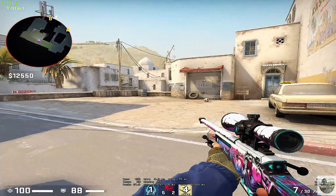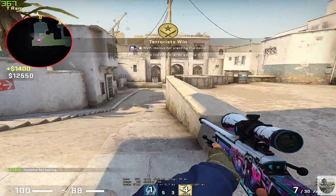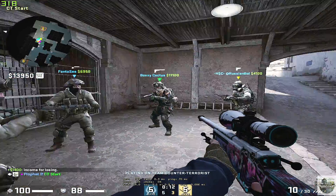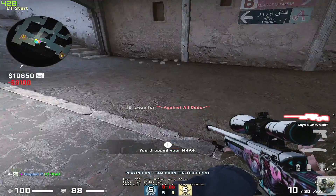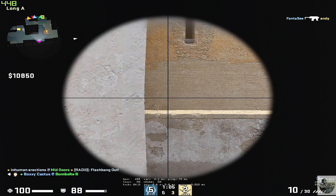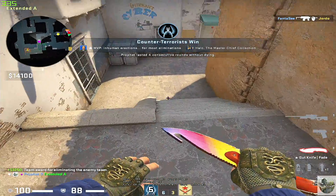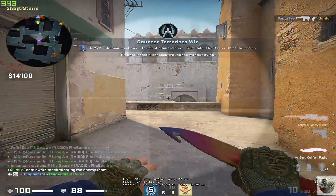We're going to have to change some stuff up. I'll drop a gun and come over to A with you. Let's try to get long control. Hey, look at that — without me having to do anything, it looks like it's already working.